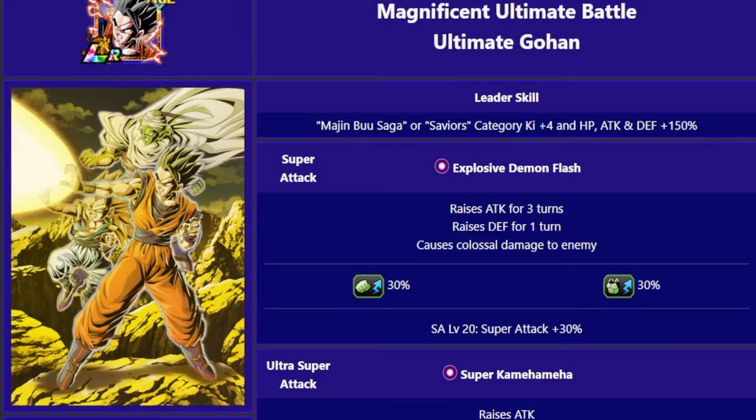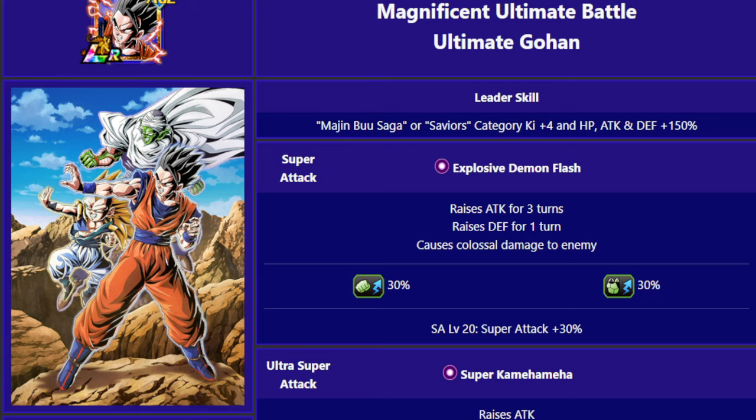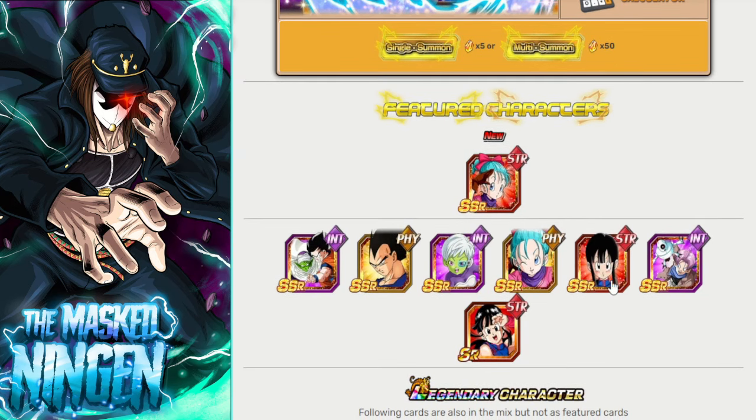He is a yellow coin LR banner. These yellow coin banners always have three featured LRs and four other featured SSRs — a seven featured unit banner. With the new yellow coin banner format, every three multis for the first seven rotations gives you a guaranteed featured. So there's a possibility you can pull Gohan on the third summon since the third multi will be a guaranteed featured, and then the sixth, and the ninth. With every summon you're also getting pity coins, and once you get enough of those you can get one copy of Gohan guaranteed from the exchange shop.